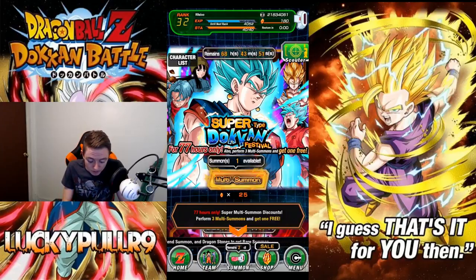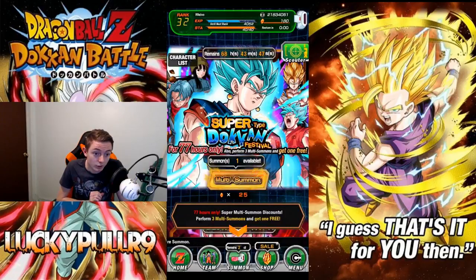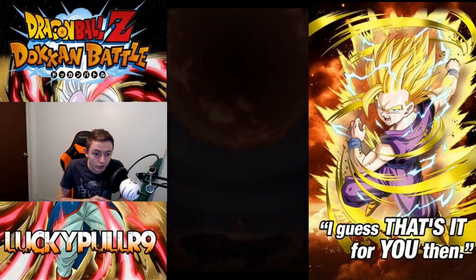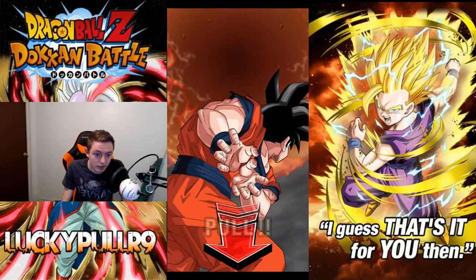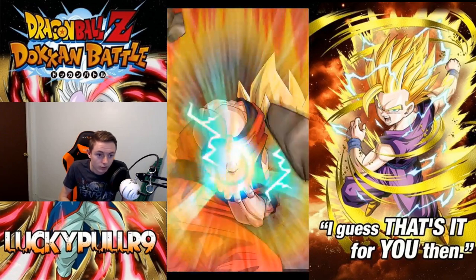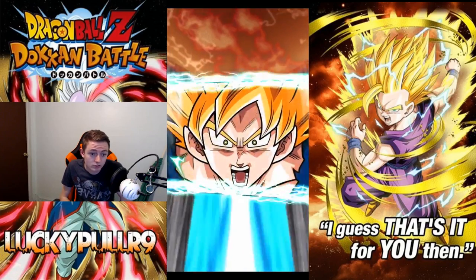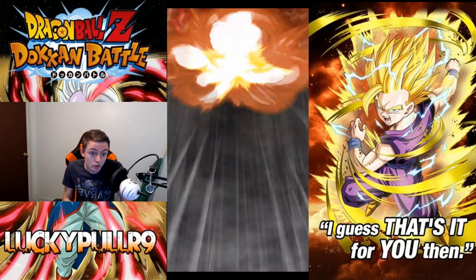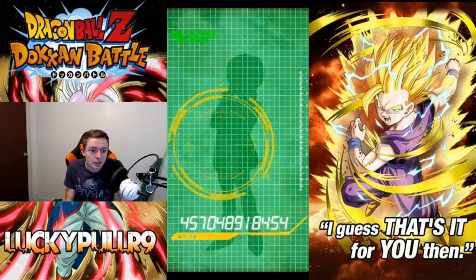Let's do the 25-stone summon, here we go! We got two pods — let's pull. Not rainbow. We got Super Saiyan one, Super Saiyan two — just Super Saiyan two, okay okay.